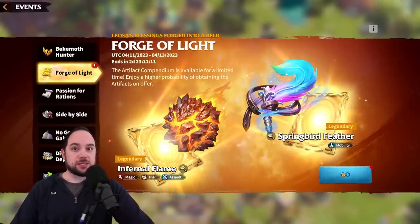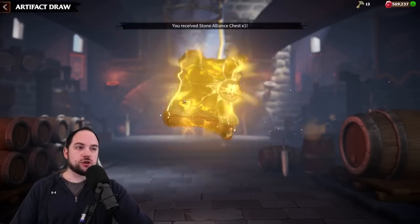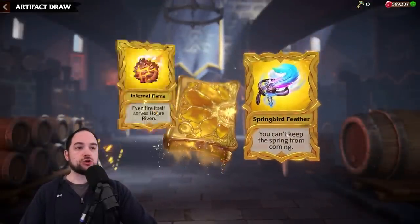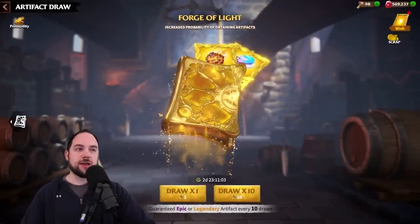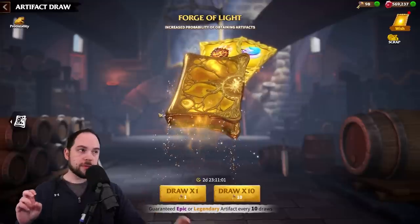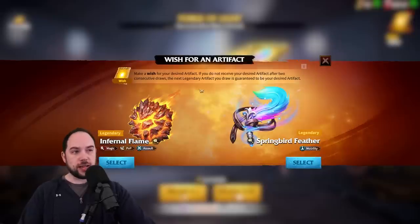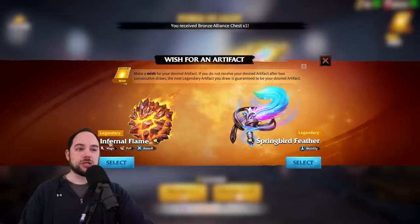So let's talk about the event itself — Forge of Light — because there's a special artifact key you use for this and you choose which of these two artifacts you want to be your pity draw. We'll make our way over to the wish system. Make a wish for your desired artifact. If you do not receive your desired artifact after two consecutive draws, the next legendary — your third legendary that you pull — is guaranteed to be your desired artifact.